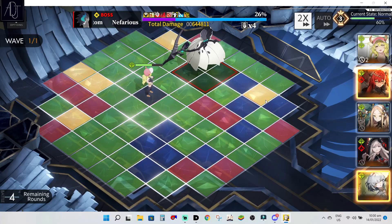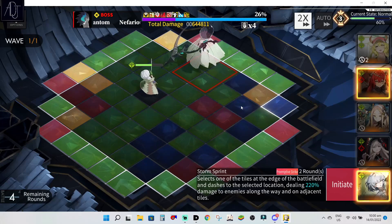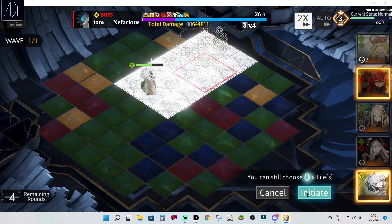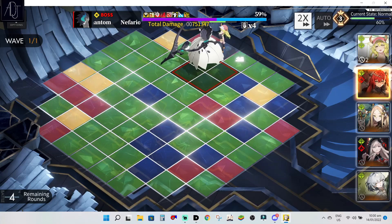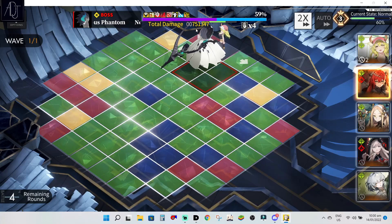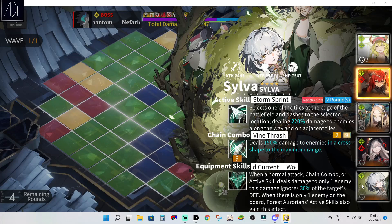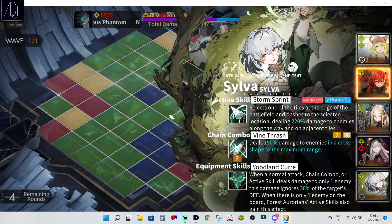We are now at 644k damage on the board. Let's make it 645k so it's easy to subtract. We will now see Silva's damage with Locoa's full 10 stocks. Boom — from 645k down to 539k — that is a whopping 106k damage! 106k damage on an active skill that only has a two-round cooldown. Pretty good, especially for a four-star. Imagine if my Silva were max level 80 — how much damage would she get? Pretty strong.